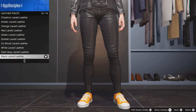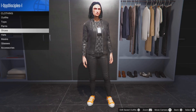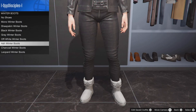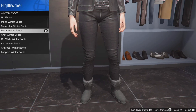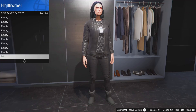Select that one. Then back out, go down to shoes, go down to winter boots and select the black winter boots - should be these. From there you can select these. Now save your outfit in slot one or slot 20.